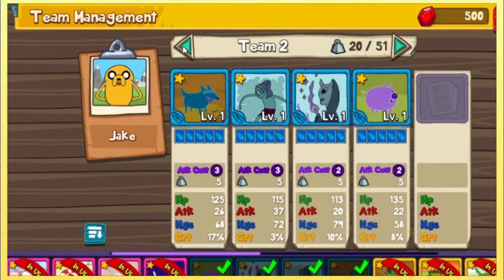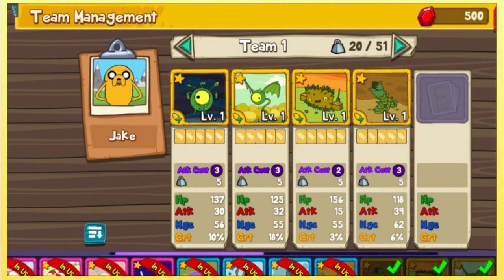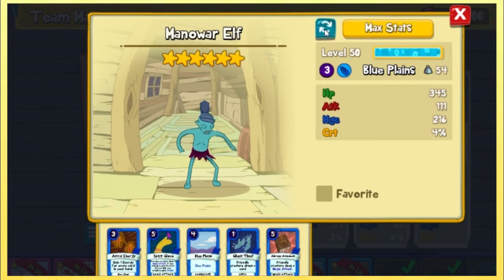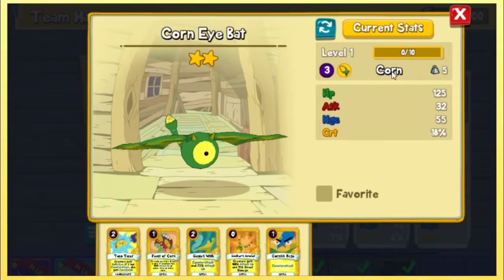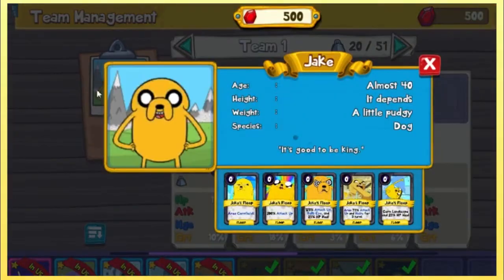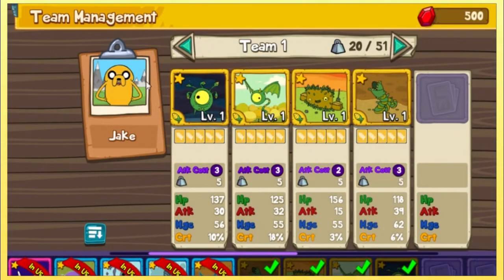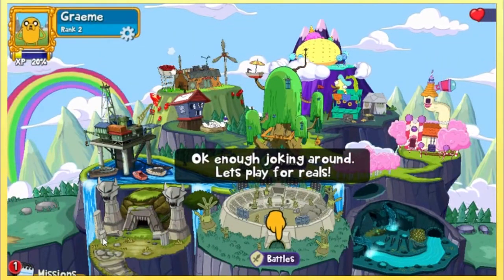I don't want the nice land stuff — they seem dumb. I'm going to stick with the corn deck. You can level up your characters? Current stats versus max stats — that's pretty cool. I didn't level up my bat even though he was doing all the killing? Jake, age almost 40. Height: it depends. Weight: a little pudgy. Species: dog. It's good to be king. I want this deck — how do I select it? Alright, enough joking around, let's play for real.